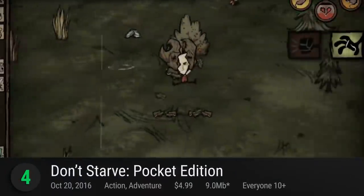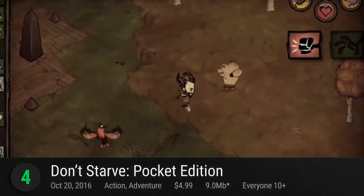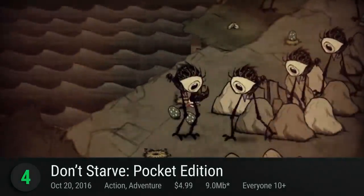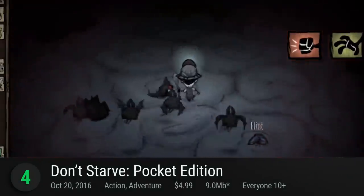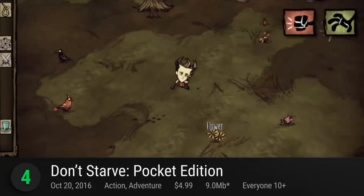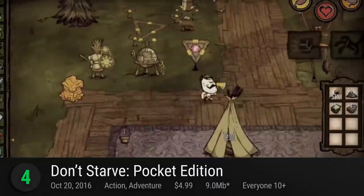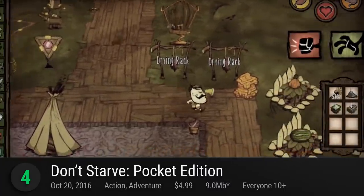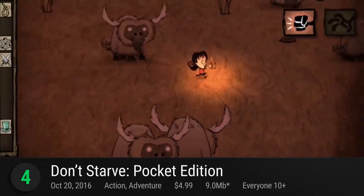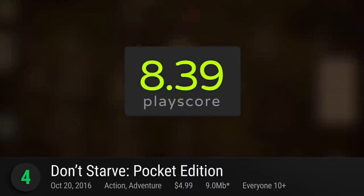Number 4 is Don't Starve: Pocket Edition. Starvation isn't the only thing you should worry about in this game. There are super aggressive beasts, werepigs, hounds, and everything else that will come to hunt you every so often. And of course, Charlie the night monster, who will snuff your life out if you don't have any light sources. A user review that pushed this game's score reads: it's pricier than many mobile games on the market, but it offers a full console-quality experience that's worth the price of admission. An insanely fun game with a PlayScore of 8.39.